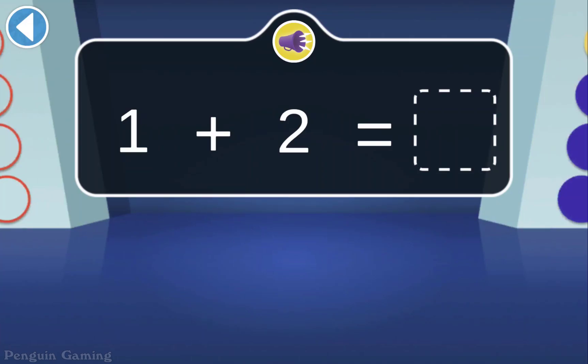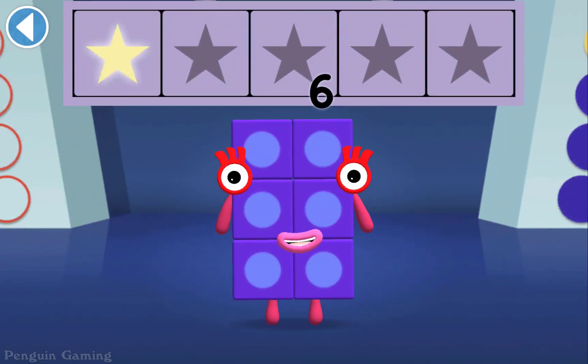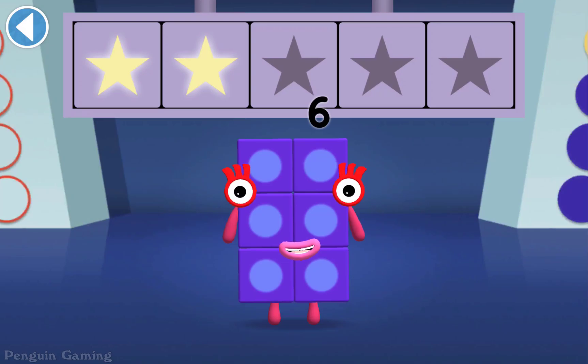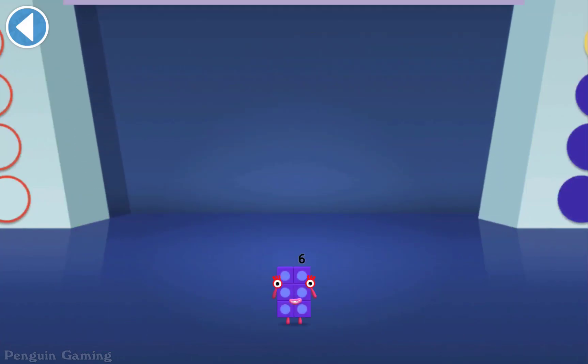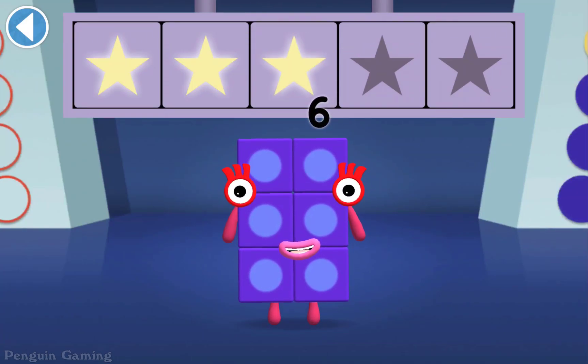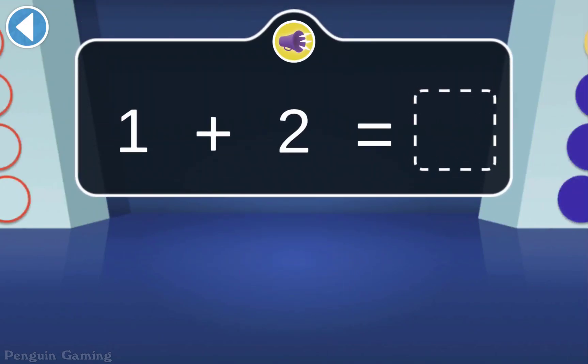Which Numberblock do they turn into? Woohoo! You won two super shiny stars! Find two apples for Two to eat. Hooray! You won three super shiny stars! One and Two are making a friend together — which number can they make?